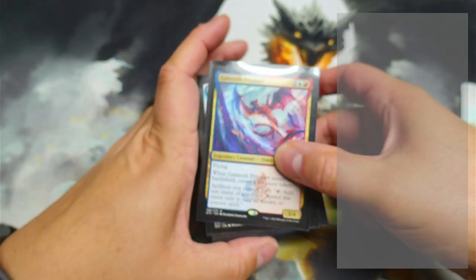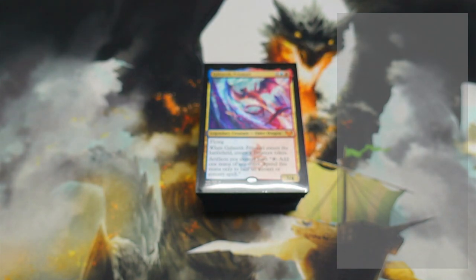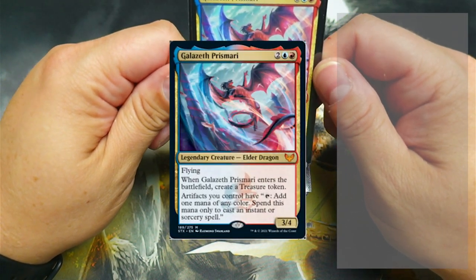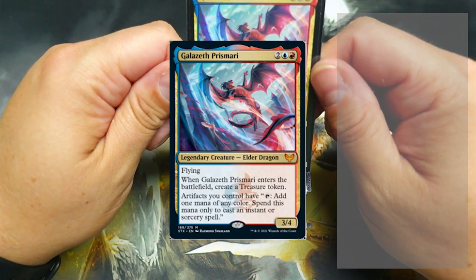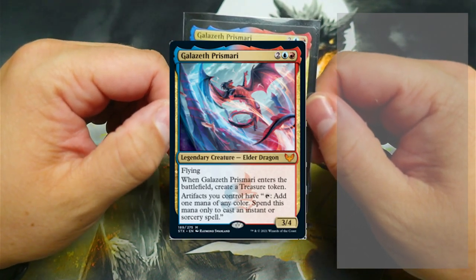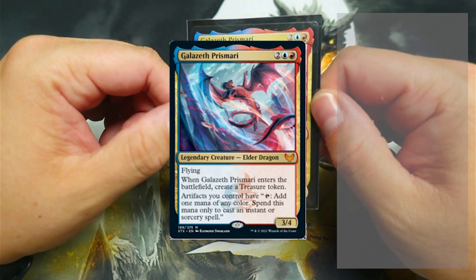You've probably seen a lot of decks like this one. It is an instants and sorceries copying deck where I go and do everything I can to create all the treasures possible. With Galazeth himself, what you get is a 3/4 flyer for two blue-red. He is an Elder Dragon with flying. When Galazeth Prismari enters the battlefield, create a treasure token — not bad to start with. Then we get into the meat and potatoes of the deck: artifacts you control have tap, add a mana of any color, spend this mana only to cast instant or sorcery spells.